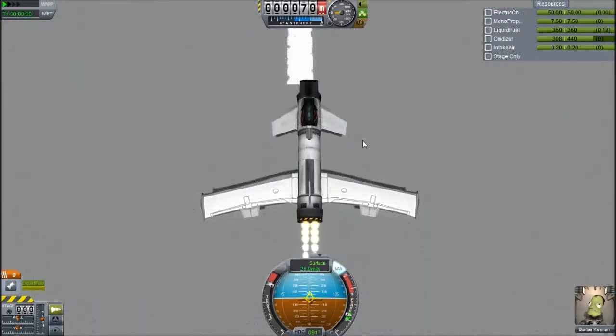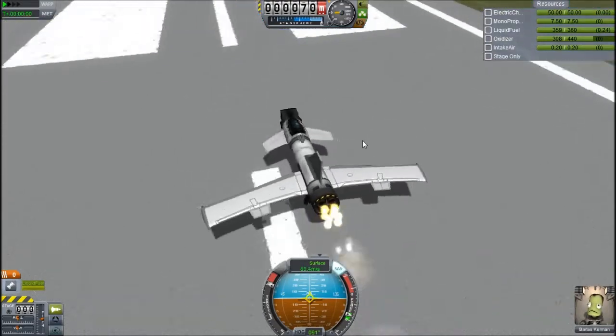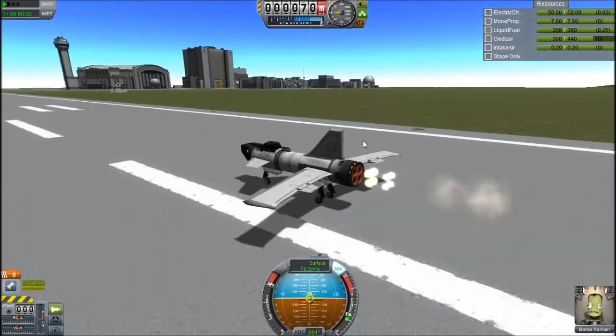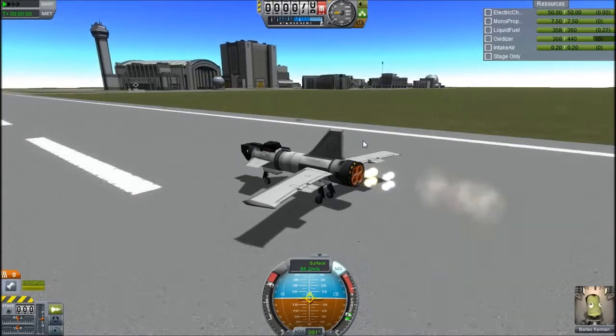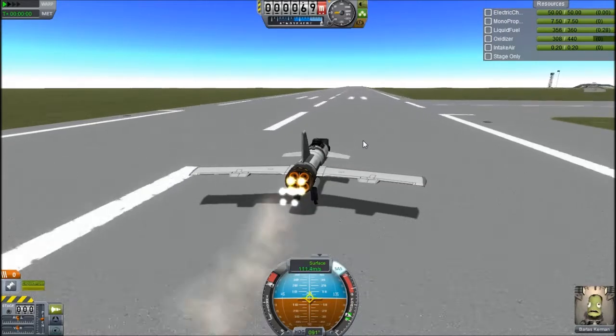So this is a little plane. I've not put too much time into it because it was really easy to build and I'm not trying to make it look too aesthetically pleasing — that's why it just has that big intake on the front of a flat cockpit.